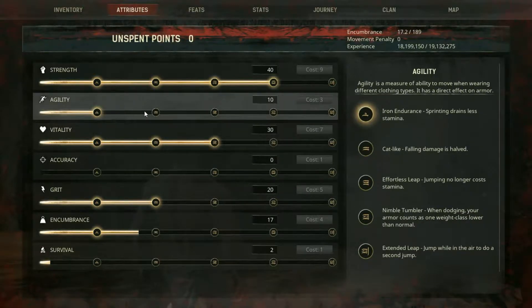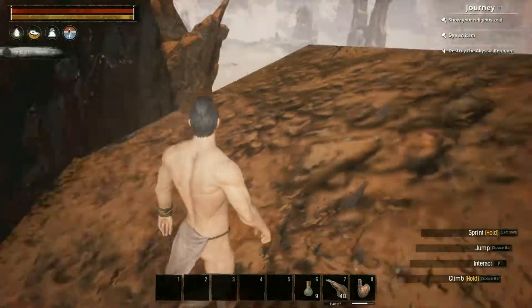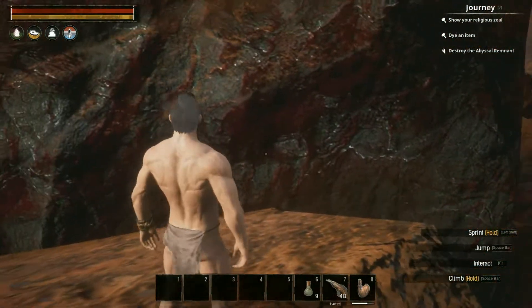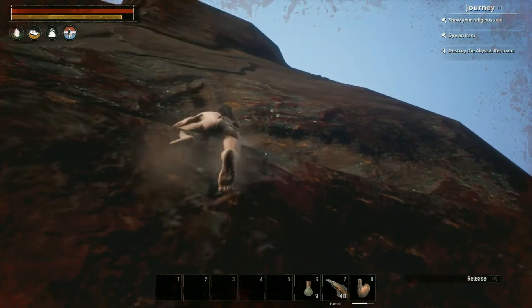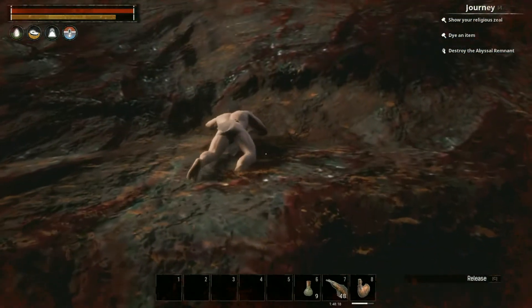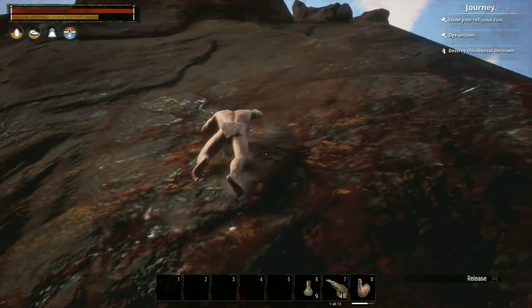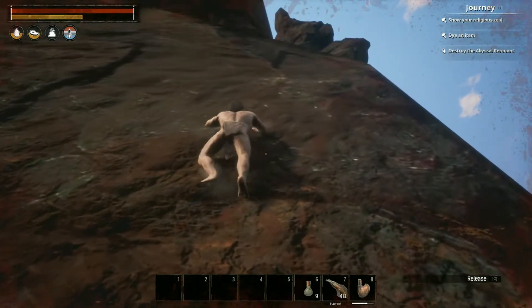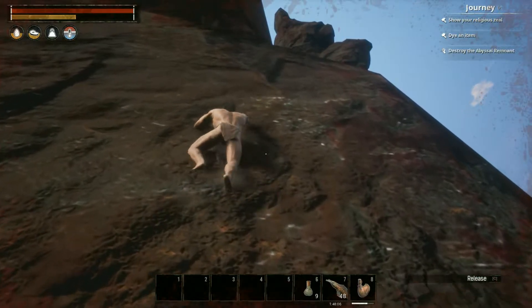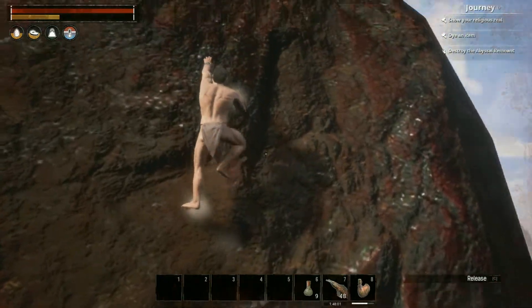I don't even have the cat-like ability in agility, so if I do fall, I am going to take a bit of damage. Don't bother trying to do a running jump off of here onto the wall, because when you do, you're just going to slide down. So just go up to the wall and slowly but surely make your way up. Some of the bits of this wall are a little bit janky, so be aware that you kind of go into the wall a little bit, as you can see there.